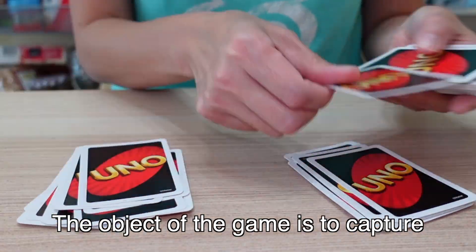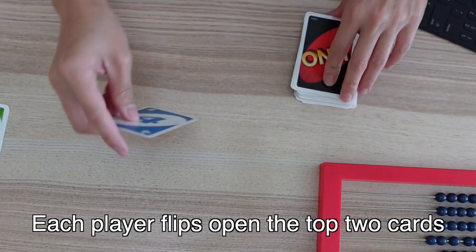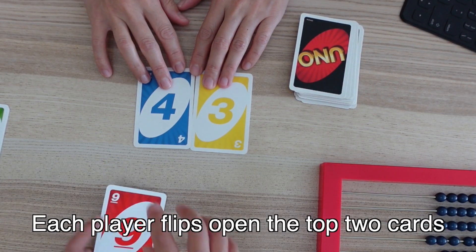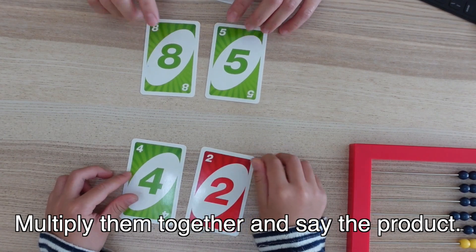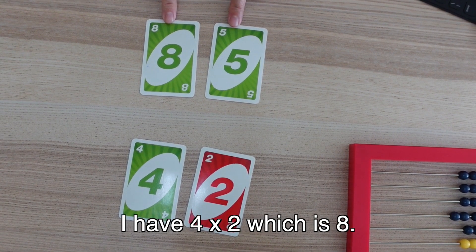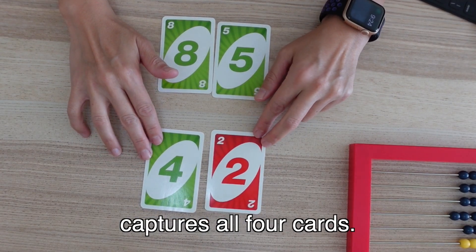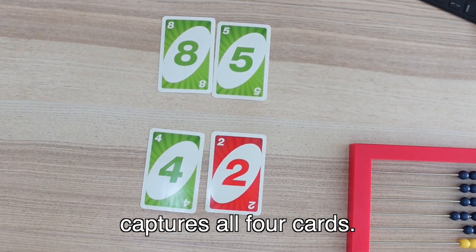The object of the game is to capture the most cards. Each player flips over the top two cards from their deck, multiplies them together, and says the product aloud. Here, Mummy has 8 times 5, which is 40. And 4 times 2, which is 8. The player with the highest product captures all four cards. So you win.